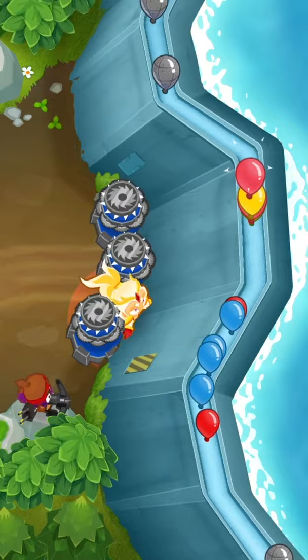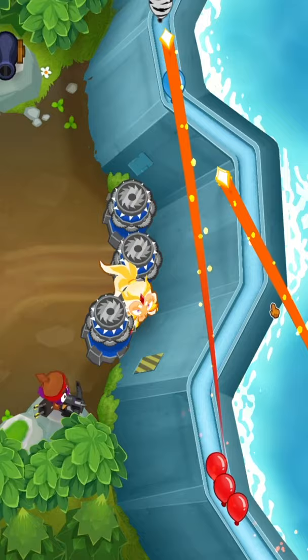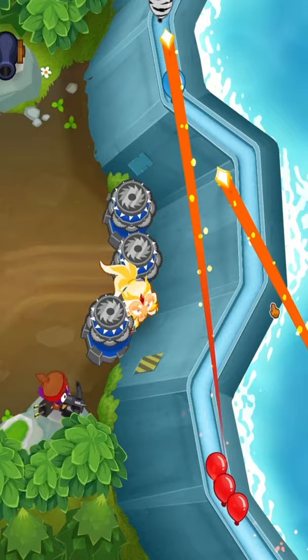Finally, you want to get yourself a 040 bomb shooter placed on the top. You want to get that around level 37. The reason being is we're going to use that for the final MOAB — as you can see there, blow it up, use the ability, and you get your win.